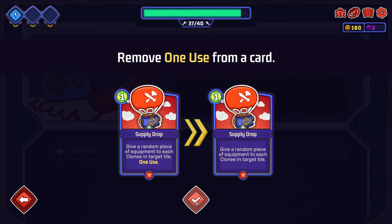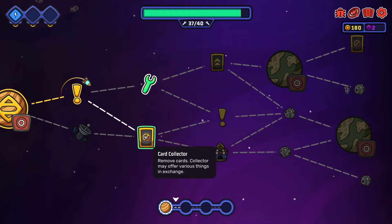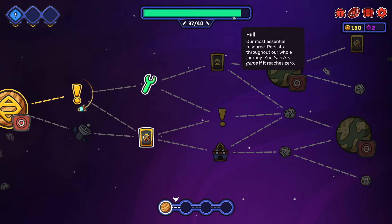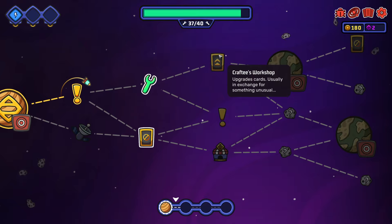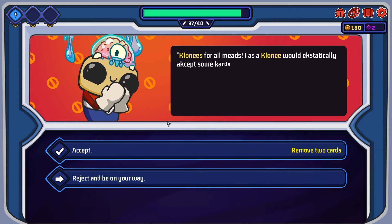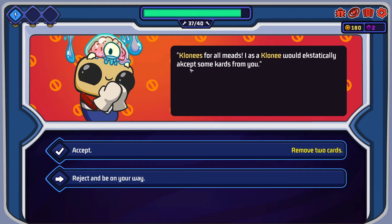The glue worked! Card collector - remove cards. The collector may offer various things in exchange. Around five maximum hull - when did we lose hull? It must do a certain amount of damage to us. Clone Po store - sell cards and goodies. Upgrade removes cards and repairs our ship. Upgrades cards usually in exchange for something useful. Let's go to the card collector. Clonies from all needs - a cloney would accept some cards from you.